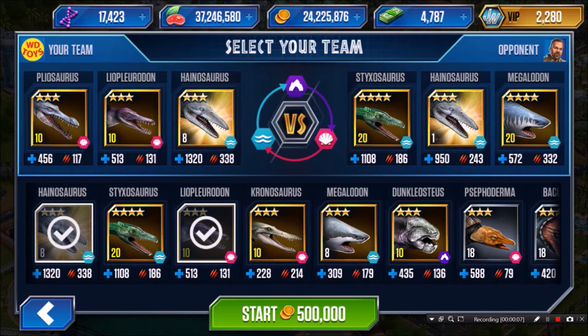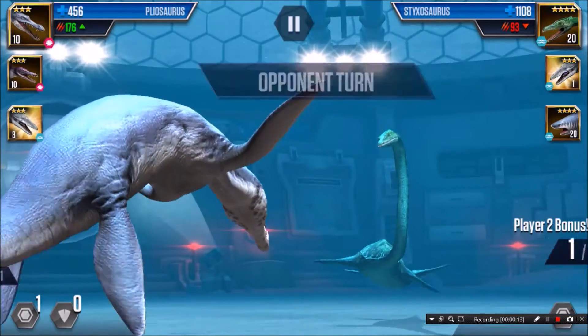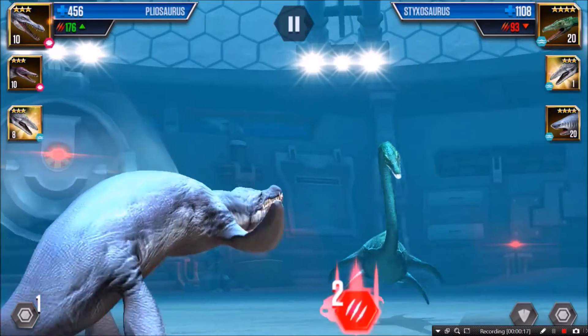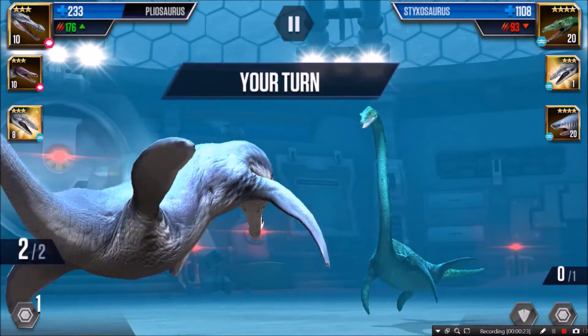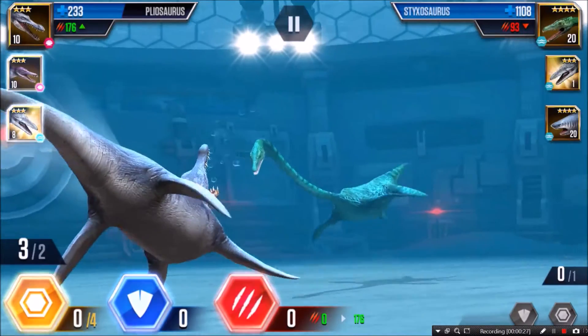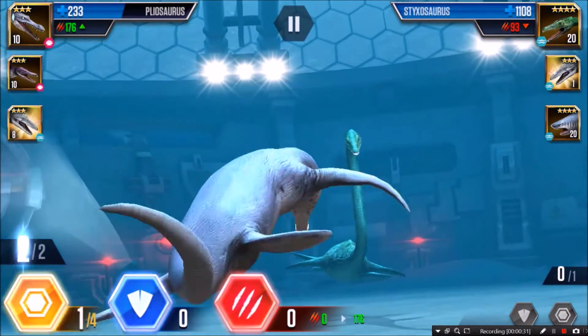So here I'm gonna be fighting for a super rare pack in the Aquatic battles. We're gonna start right off — Plyosaurus versus Dixosaurus. I definitely have the class advantage here. He attacked me pretty good but now I've got three. Oh, this guy's strong, so I'm not gonna take him out in three.